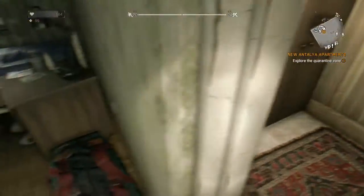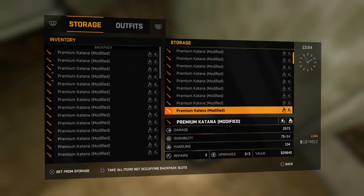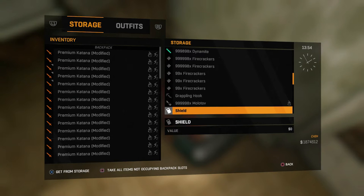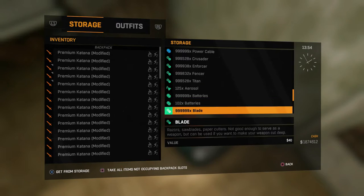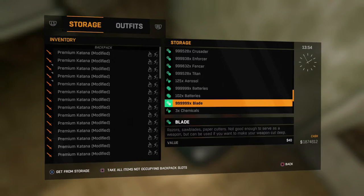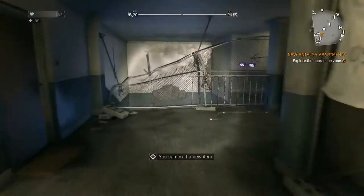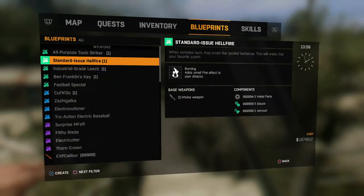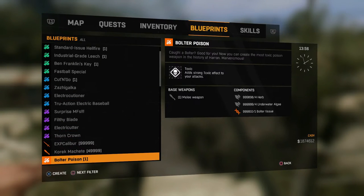I don't have batteries — that is sad. I have everything in my inventory so let's go get batteries. There's so much stuff in here. Let's take all the batteries out and then I can craft a new item. Perfect, there we go.